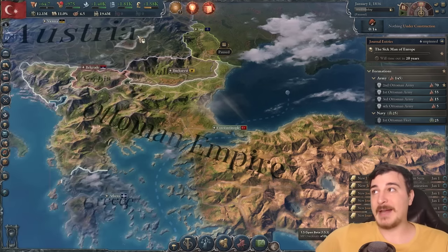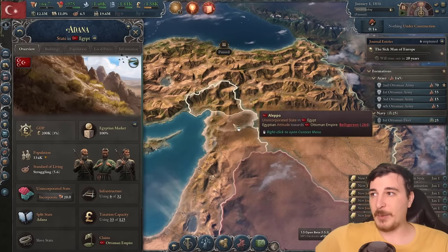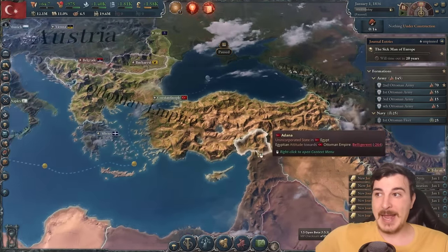All of these modifiers are pretty bad, so we're going to have to fix everything as we go along. We lost our core provinces in Adana, Kebab, and Aleppo, so of course our first war is obviously going to be against the Egyptians to take back the Syrian lands.